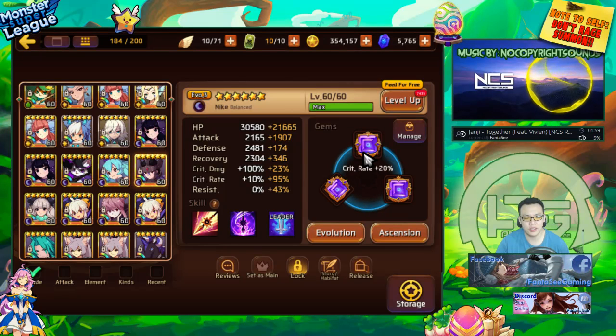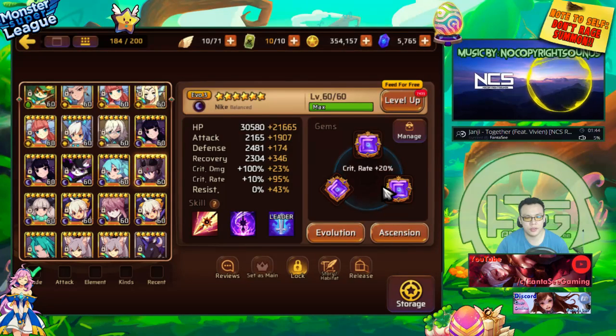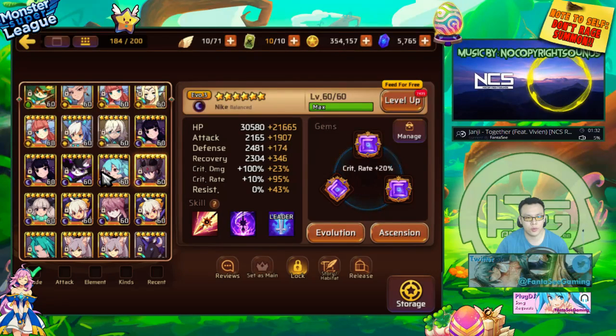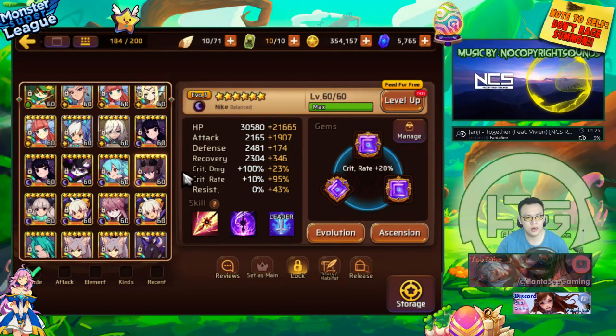I've heard of people that can actually heal and tank through the dragon. That has good and bad sides — obviously if you can pull it off your team is actually really stable and you can actually 100% clear dragon, but I think my team comes pretty close. If things go right I'll be able to kill the dragon without having to refill or revive, and with better gems I can get very close to 100% with this team.